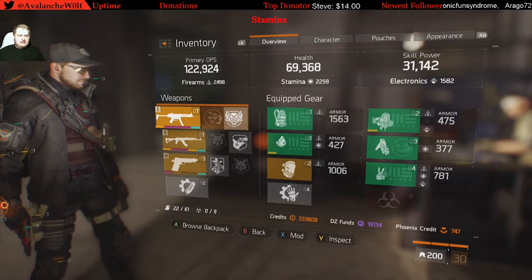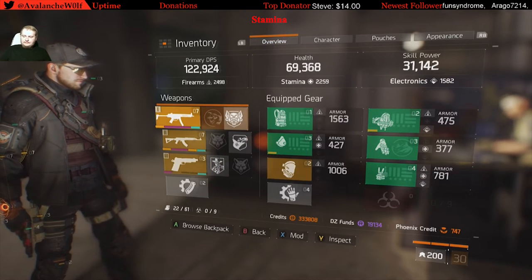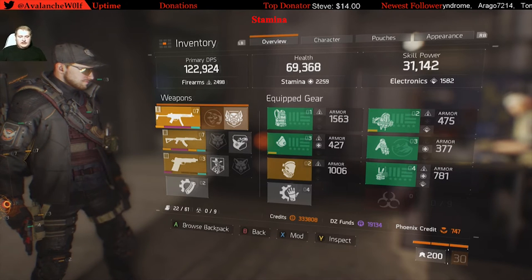Once you hit that armor cap, all you want to focus on after that point is HP. As you can tell, I'm sitting at 64 percent mitigation and 70,000 HP, which is a really good skill build — that's perfect.